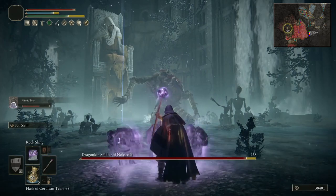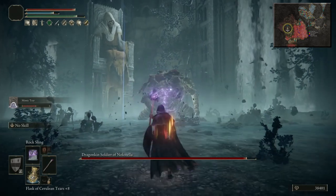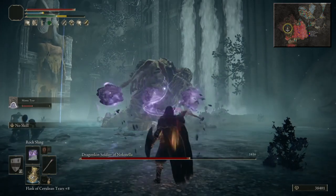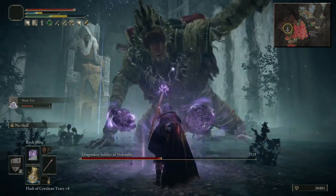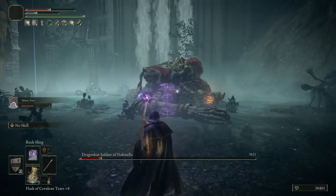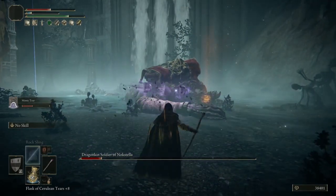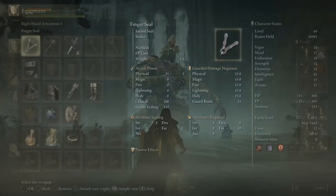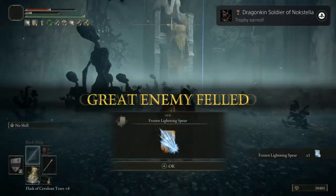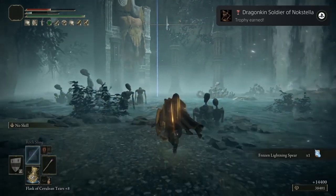Let's finish him off quickly. It's quite a large enemy so your Rock Slings have a good chance of hitting him because he's such a large target. Got him — get your Gold Scarab equipped. You get the trophy: Dragonkin Soldier of Nokstella.